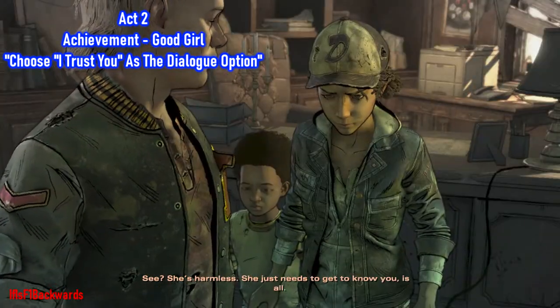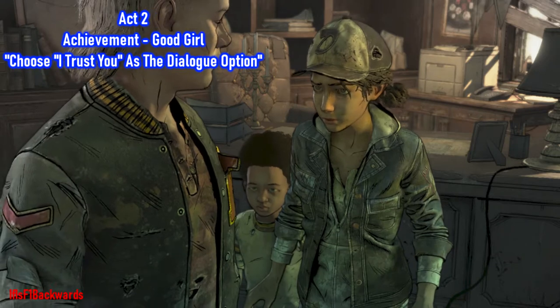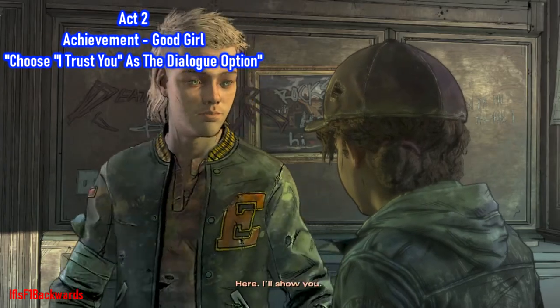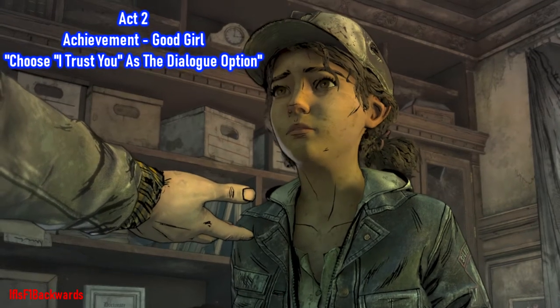Now in Act Two, the first thing to do is pet Rosie. When the dialogue option comes up, choose 'I trust you' and this will unlock the achievement Good Girl.